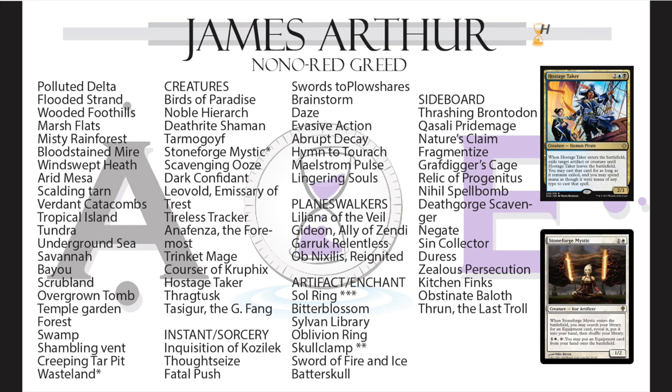James has Soul Ring, Skullclamp, and I've got to say — playing four colors and he's got Sol Ring, which produces colorless mana. That's three points, which is a huge chunk of the deck. But it's a risk-reward thing: if you can curve out into your big threats like Batterskull or Sword of Fire and Ice, Ob Nixilis Reignited, Garruk Relentless — those curve-toppers — you're going to be rewarded.